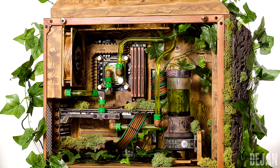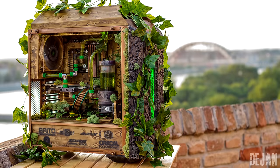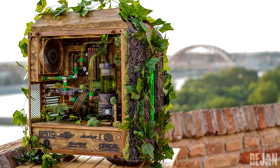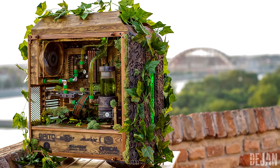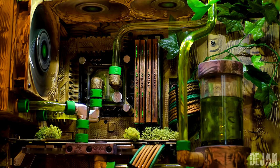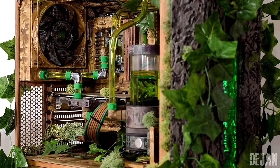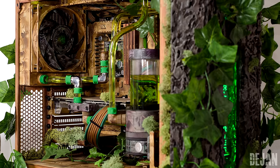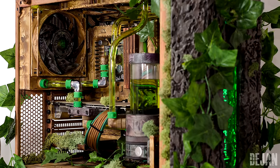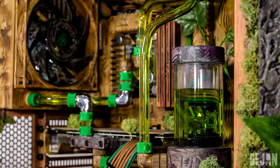Starting off strong we have the mother of all mods, Dijan's nature build called Ivy. I shit you not, this is an actual PC with real leaves in it. It's running on a 4690K, a Gigabyte GTX 970, and probably even some fossil fuel. I actually don't think there's a single part in this build that's not modded — from the fans to the radiators, RAM sticks, motherboard, and even the reservoir has a nature theme.